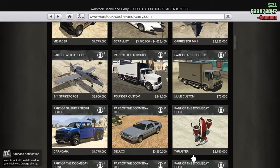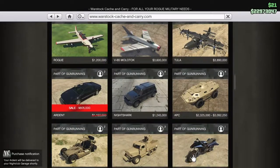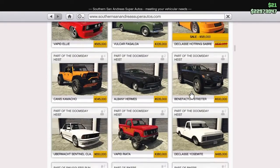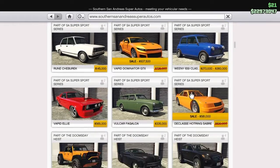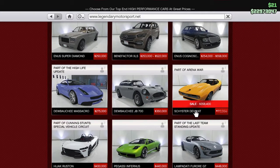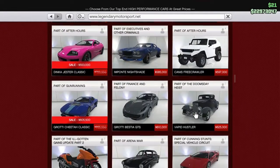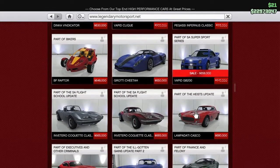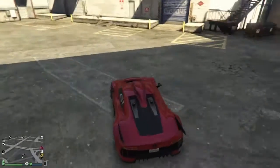As for discounts, the Asla Arden is 30% off. From Work, Stock, Cash and Carry, we've got the Dominator GTX and the Hot Ring Sabre. And from Legendary Motorsports, the Deviant, the Cheetah Classic, the Vapid Clique, the Pfister Comet, and the GB 200 are all 30% off. That's been your event week.